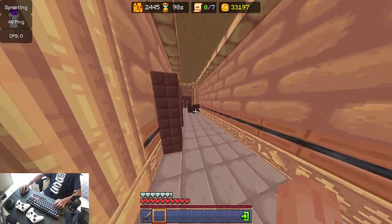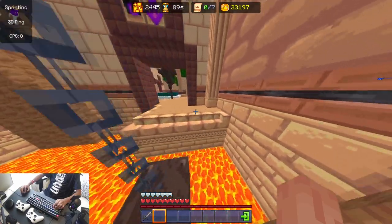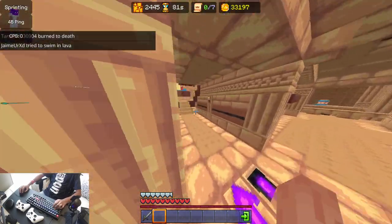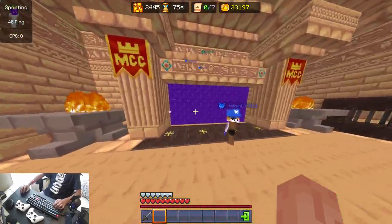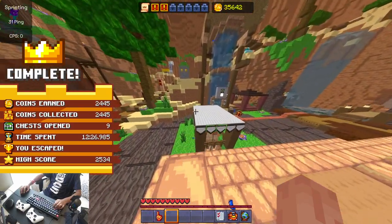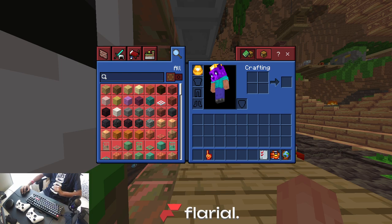There we go. Now you have plenty of time — run back. Usually you'll be running back from the iron doors. Run back, and now you can just deposit. 24.45. And look, I had a ton of time left — the sand is more than enough. And that wasn't even a great run or anything. So yeah, that's how you perfect the Sands of Time.